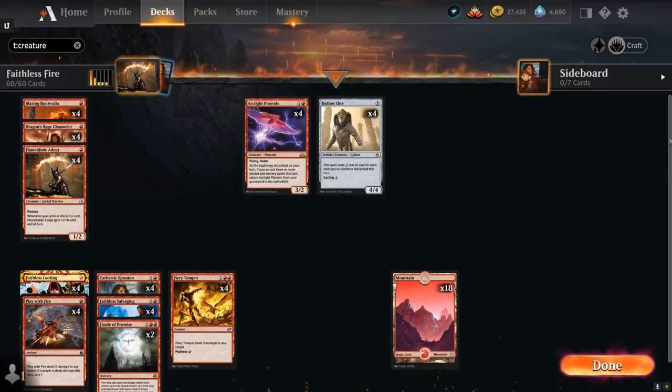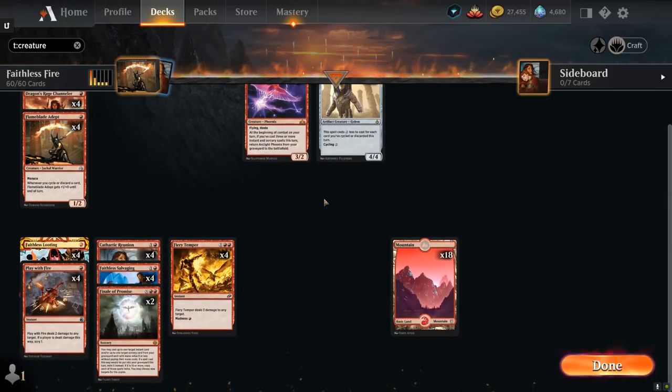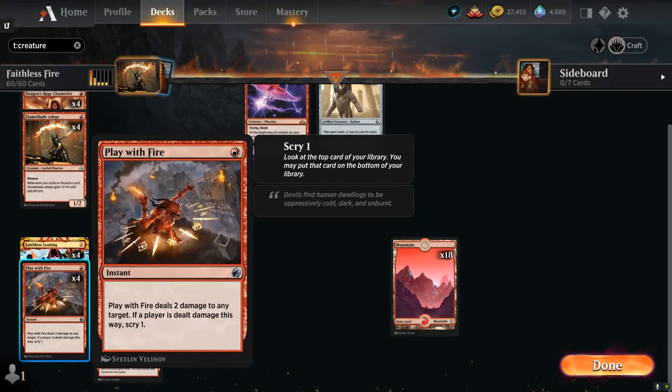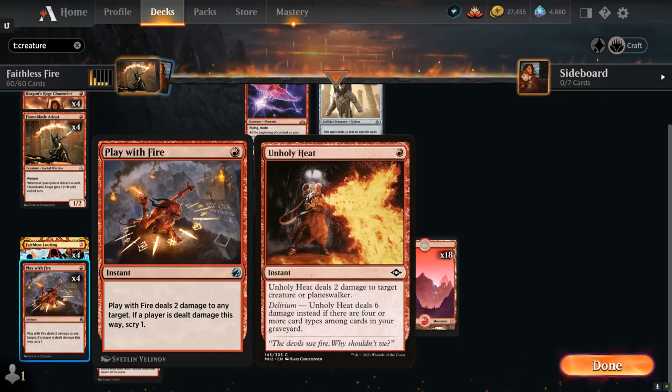Looking at our non-creature spells, we need some enablers to discard cards. At 1 mana there's Faithless Looting — draw 2 and then discard 2, and it has Flashback so we can replay it out of the graveyard for 3 mana. Then we've got cheap removal with Play With Fire, dealing 2 damage to any target, and if a player is dealt damage we get to scry 1. It's a close decision whether to include Unholy Heat or Play With Fire in the 1-drop slot.